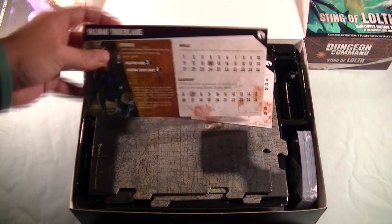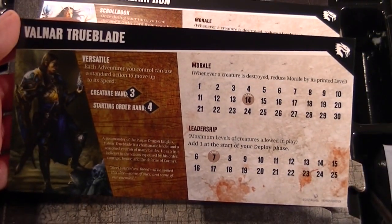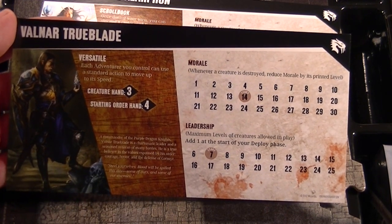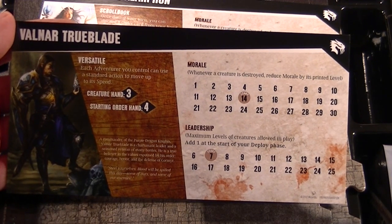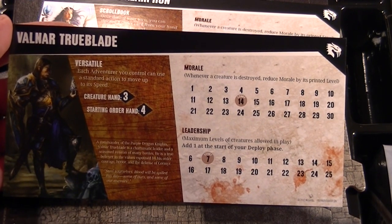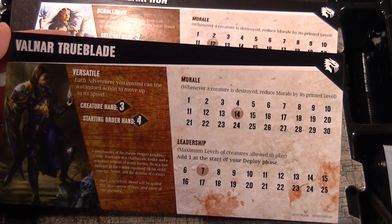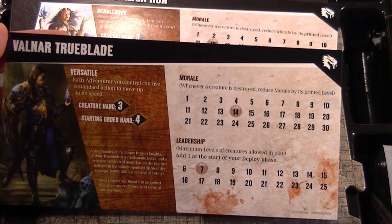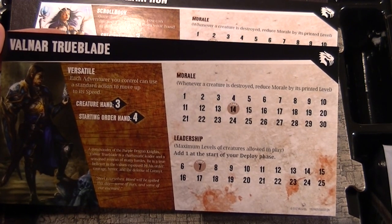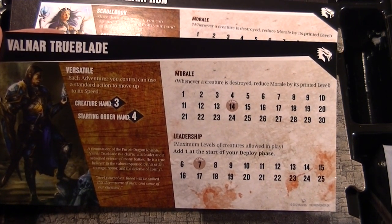Then we have the commander cards, and each set contains two of them. Each card shows the name of the hero, what special skill they have, the size of their creature hand each turn, the starting number of order cards they have in hand, as well as morale and leadership. There are two ways to win a game of Dungeon Command: reduce your opponent's morale to zero, or have your opponent no longer have any creatures on the board. Leadership is the total level of creatures you can have in play.